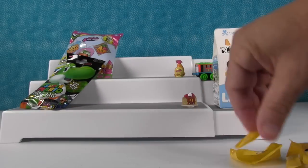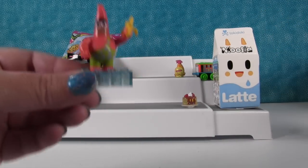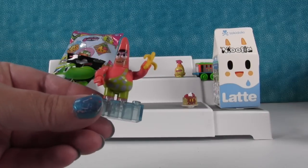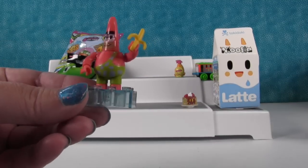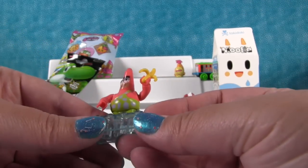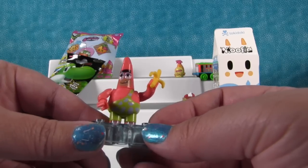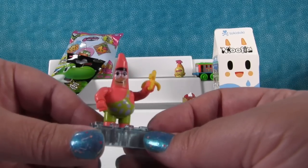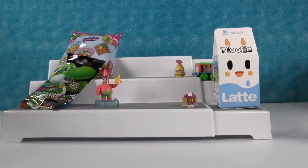You know what goes good with pancakes? Bananas. And starfish — Patrick with a banana is awesome. He has this cool little one-strapped bathing suit. Looks like a wrestling suit. It's like he's caveman Patrick, all unshaven. He kind of looks like a wrestler. So there he is with his little banana.